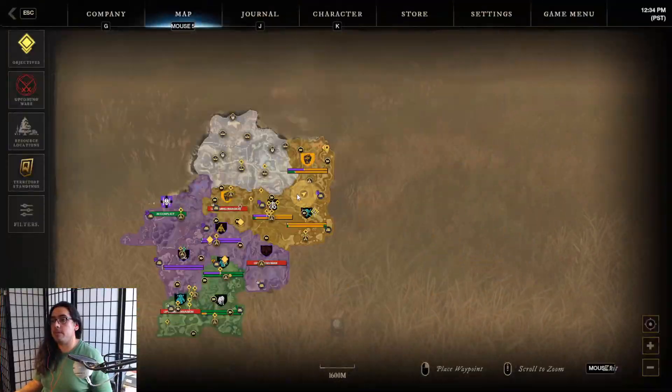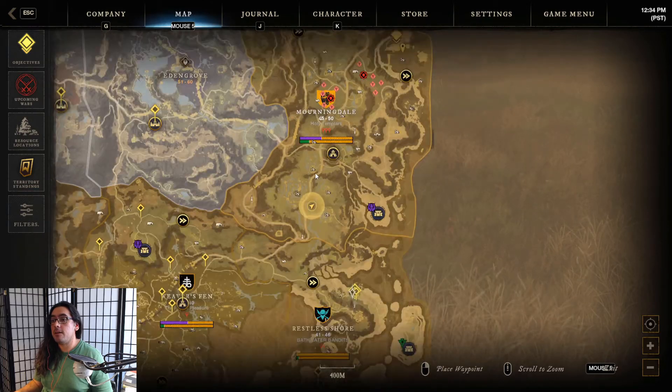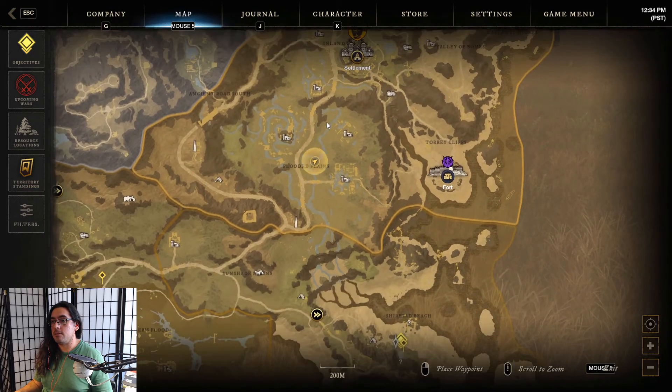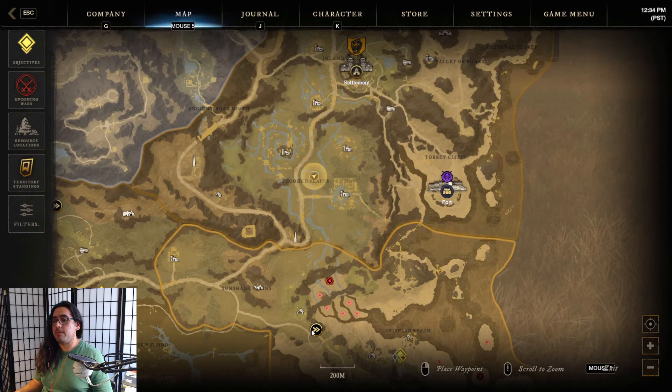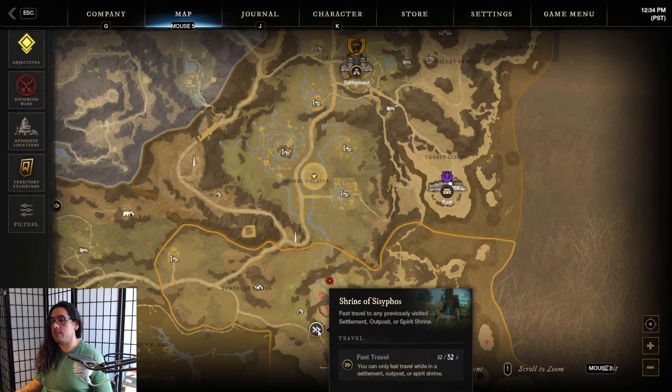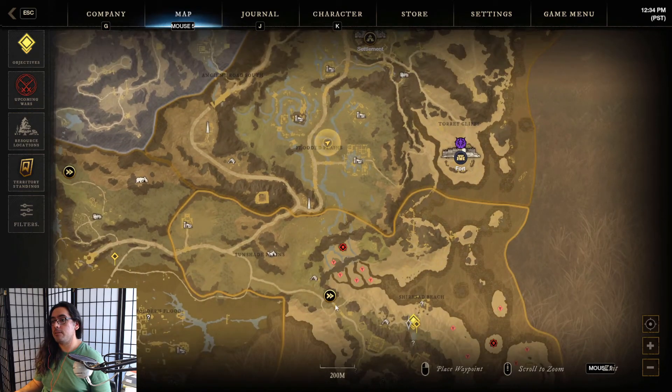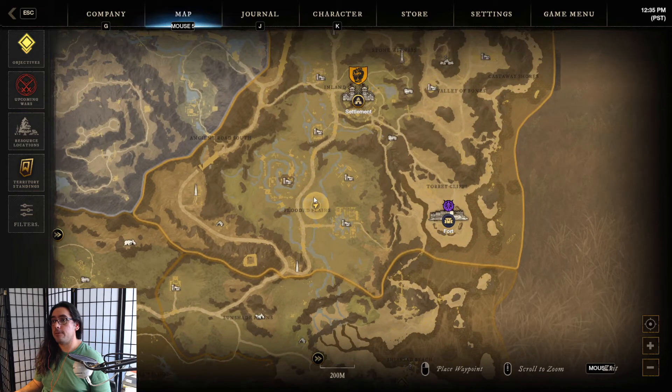I'm over here in the top right corner of the map at Morningdale. The farming spot I'm looking at is over here in the Flooded Plains. It's kind of halfway in between the Shrine of Sisyphus Waypoint over here in Restless Shore, and then the Morningdale Village. You could teleport to either one to get here, it doesn't matter.